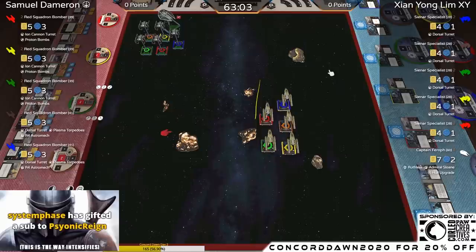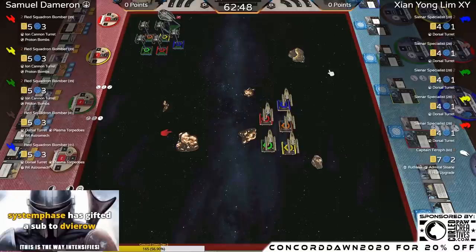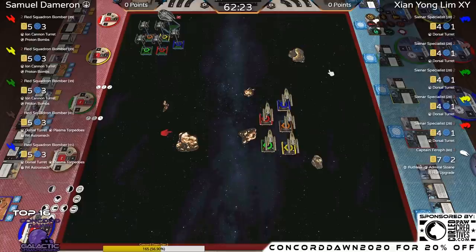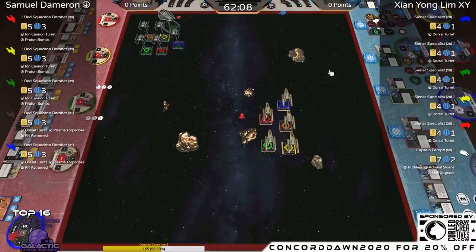I'd expect the Y-Wings to probably just go forward — trying to turn in and change trajectory seems like a bad idea because of the range control the Cynar Specialists have. Also, the Dorsal Turret range is only range two. Is Samuel's best option just to do the rebel mantra of one-straight to victory, take it slow, force XY to over-commit and start heading into those rocks? He could also go very fast so he clears those rocks and XY misses shots altogether.